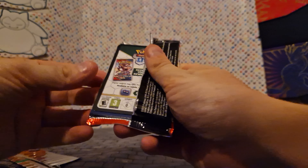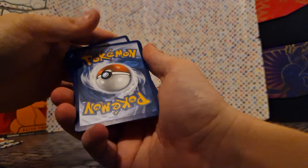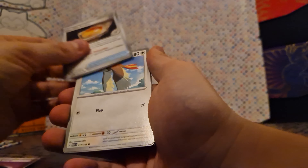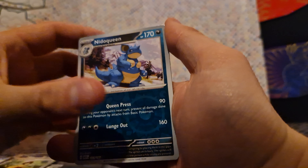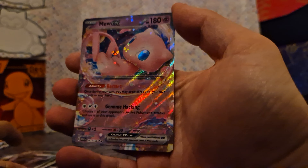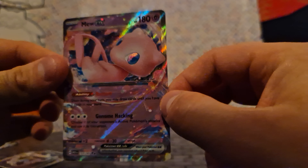Moving on to the second pack — a little bit tougher to get into, maybe that's a good sign. Code card if anyone wants it. Starting off with a Psychic Energy, a non-hollow one this time. Then we've got a Old Amber, a Pidgeotto, a Magmar, a Shellder, a Nidorina, an Erika's Invitation, a Nidoqueen, a reverse hollow Golbat, and a Mew EX — nice card! Love the art and the shine on some of these. What a good pull.